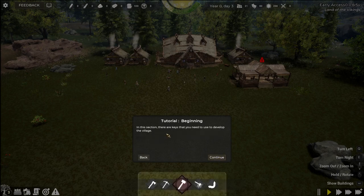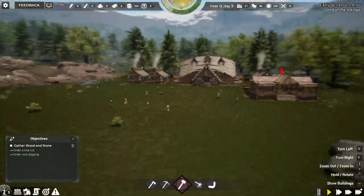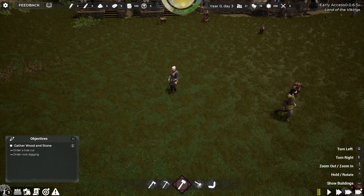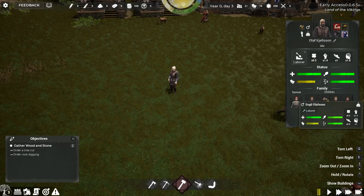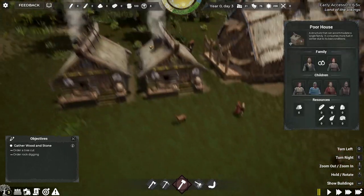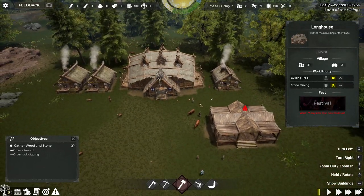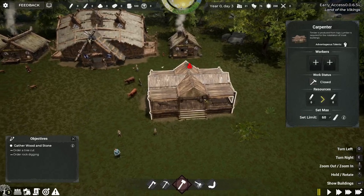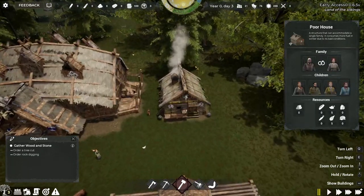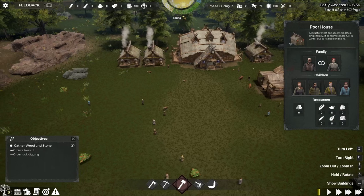Tutorial beginning — in this section there are keys you need to use to develop the village. Moving around, mouse wheel is for zooming — it's running smooth. Space to pause. We've got Olaf Kjelson and his children. There's a poor house... can I rename that? It looks like a town hall — the main village. Carpenter, no one working in there at the minute. Timber is produced from logs — lumber is required for the installation of most buildings. And then we've got another poor house. Population 21, all living in three houses.